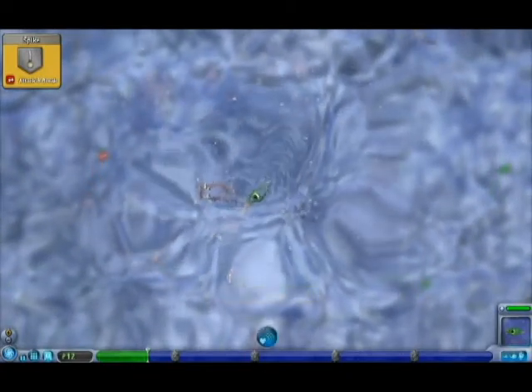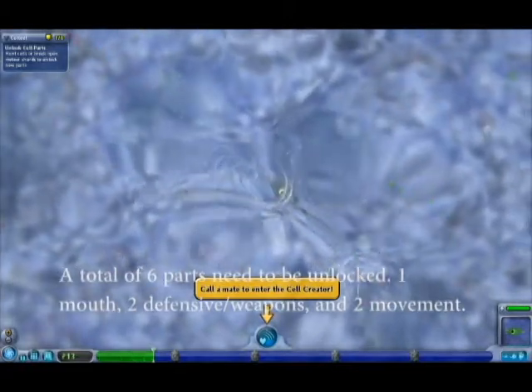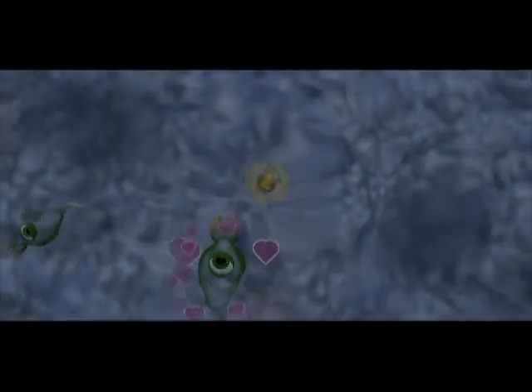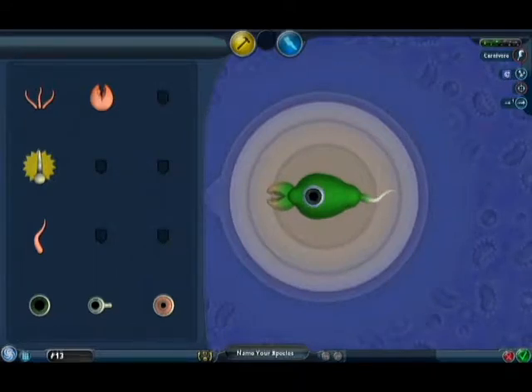So we're going to continue eating, and we're going to quickly mate so we can get into what this game is truly about. And welcome to creation mode. It's pretty much always like this. I'm going to get rid of the eyes, because in cell stage eyes are for losers.